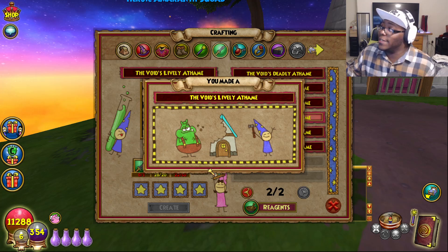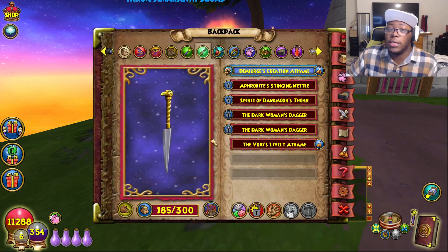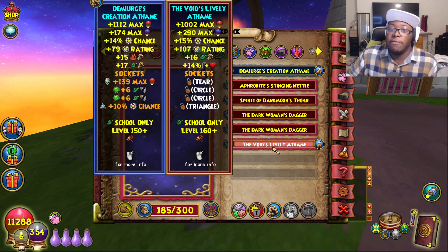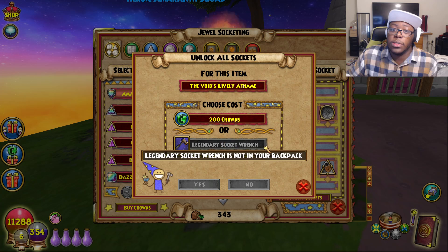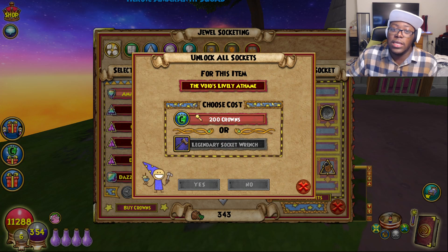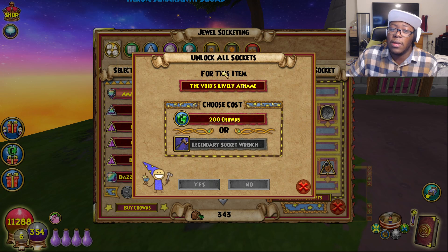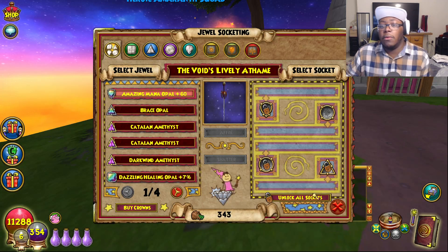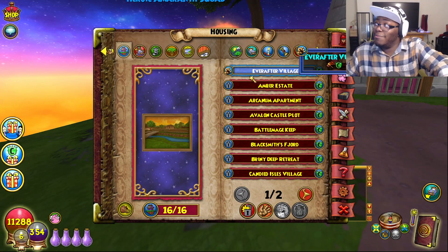And there it is. 50 polygons down the drain, but honestly it's not that too hard to get polygons. And just as I expected — yep, everything got destroyed. I'm too lazy to look for a legendary socket wrench, but I'm also too cheap to even pay 200 crowns for it. Speaking of which, why does it even cost crowns to un-socket? Like, I don't get it.